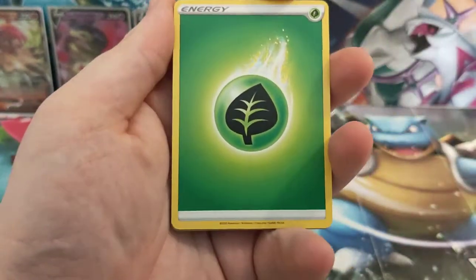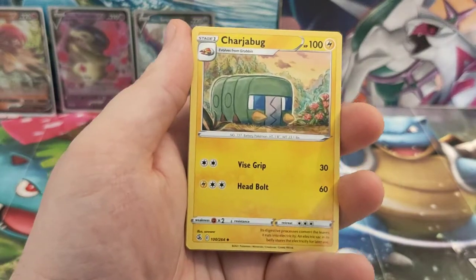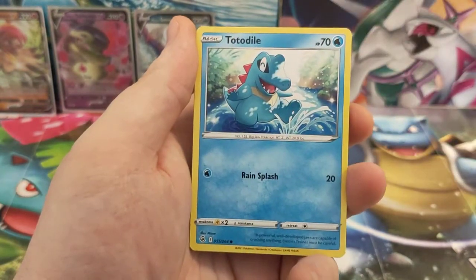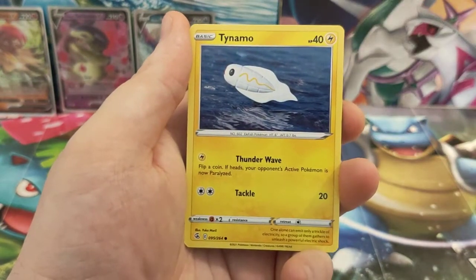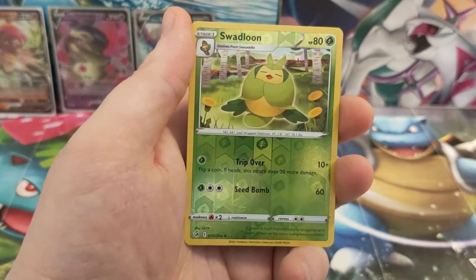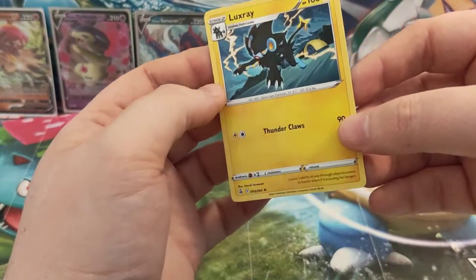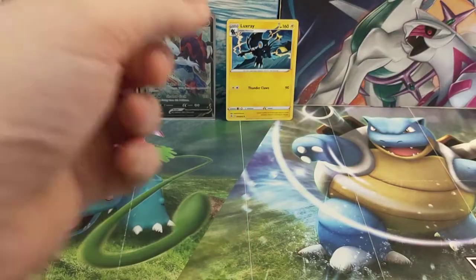We're starting with a Grass Energy, Charger Bug, Judge, Excadrill, Totodile, Buneary, Clobbopus, Tynamo, Zoroark, a Reverse Holo Swadloon, and the rare card is a Luxray. Let's pop him at the back — the Luxray non-holo, with the camps used in the Sword and Shield games.